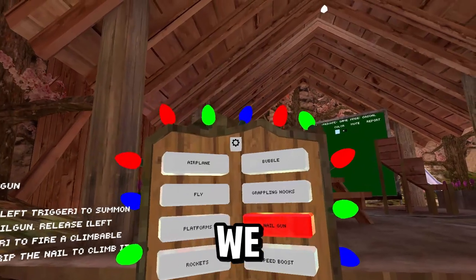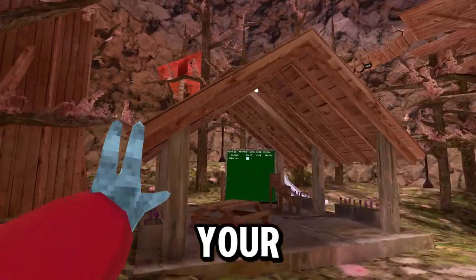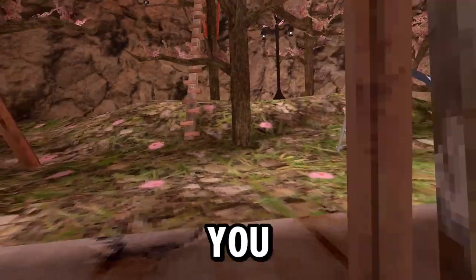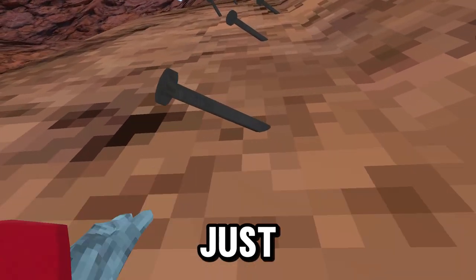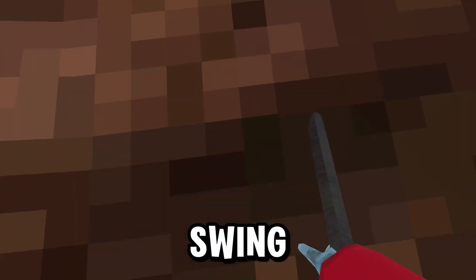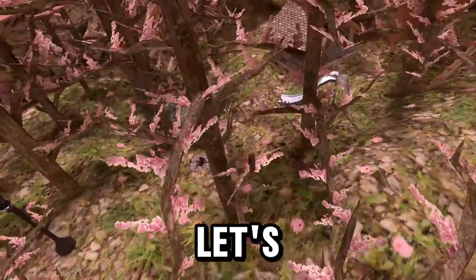Next we have Nail Gun. You hold your left trigger at the top and you shoot a nail. You can grab onto it and it gives you a quick boost - I'll show you what I mean. If you grab it you can fling yourself really far. Eventually you can make a big wall of nails and then climb it. You can fling yourself really really far with it, it's so fun to use.